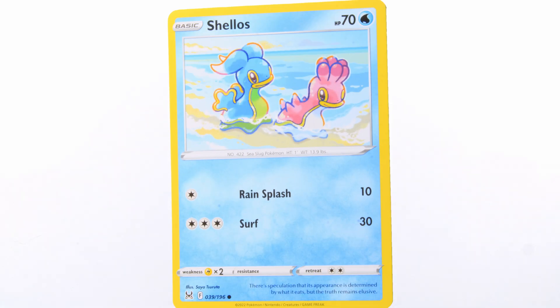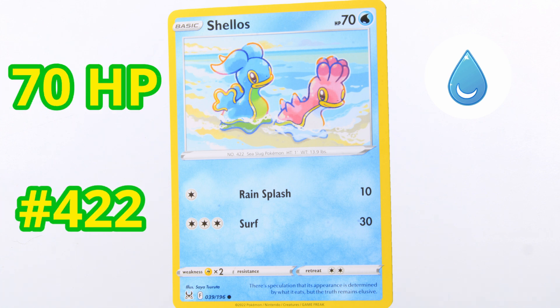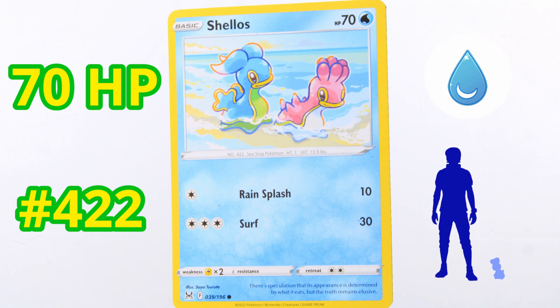The next Pokemon is Shellos. This is a water type, it's got 70 HP. It is number 422 in the Pokédex. It's the Sea Slug Pokemon. It's about a foot tall, and it weighs about 14 pounds. This Pokemon is weak against electric types. There's a speculation that its appearance is determined by what it eats, but the truth remains elusive. This is another great common type Pokemon.